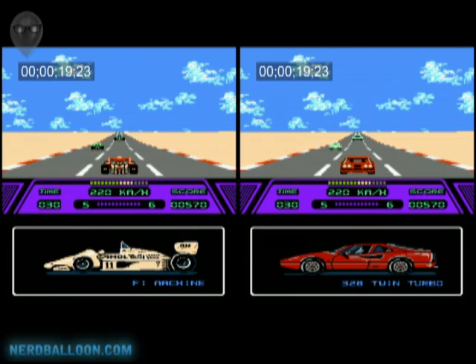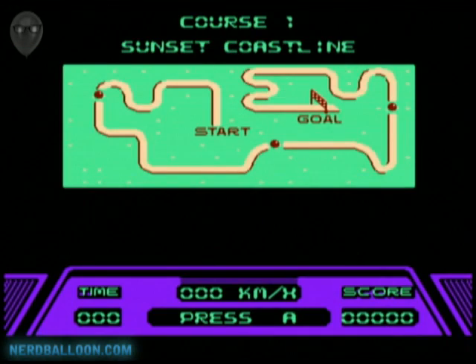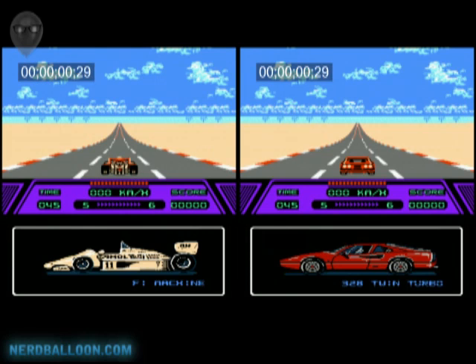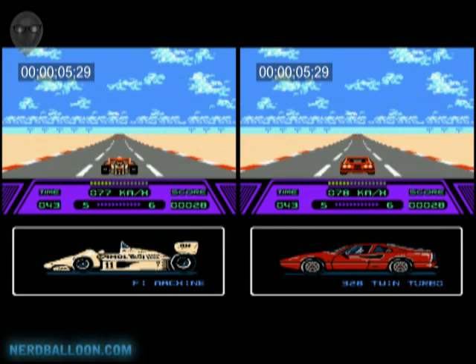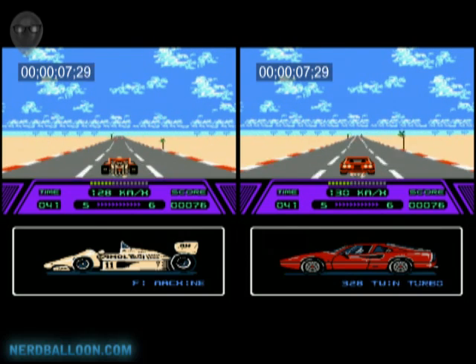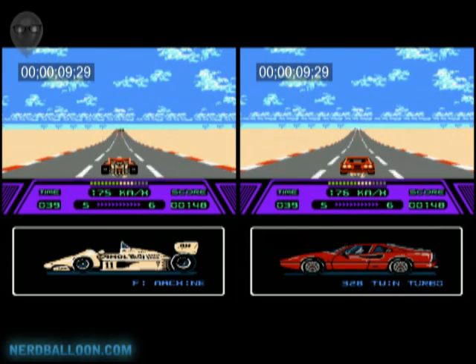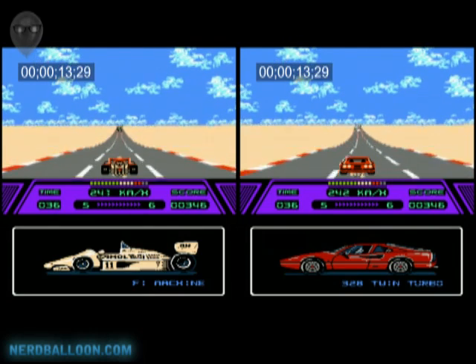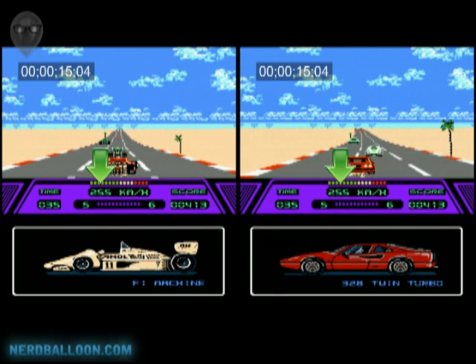Now let's try them the same way — F1 top left, Ferrari top right — but this time we'll boost as soon as we can and see if there's any difference. You can see the boost kick in there at the same time. It's also interesting — if you notice, they pass the same cars in the same places at the same time. Freeze frame again at 255 kilometers an hour — they've both hit top speed. 35 seconds left on the clock, same points, same amount of time to get there. So both cars with boost drive exactly the same.